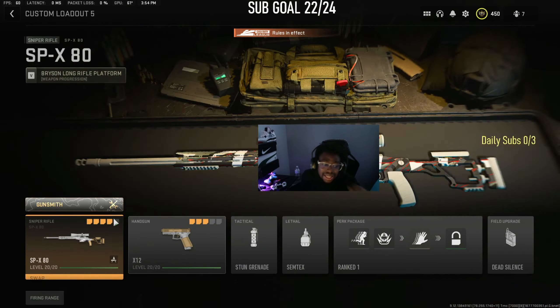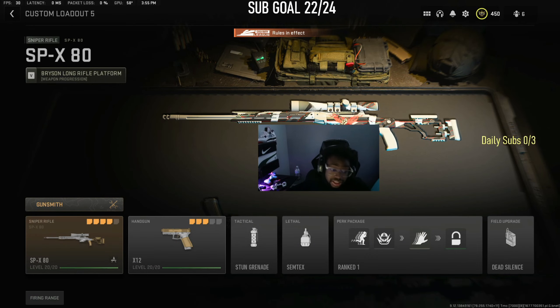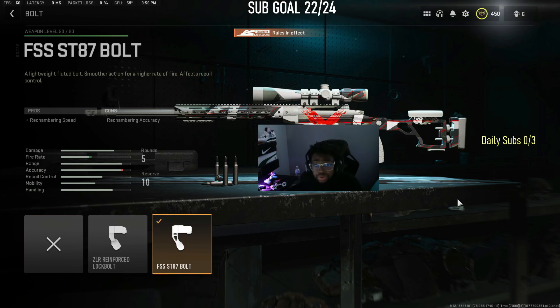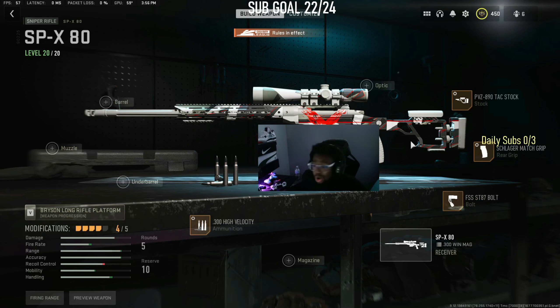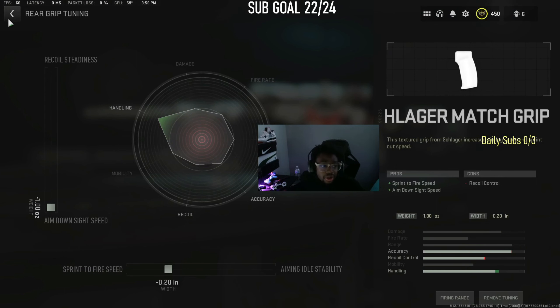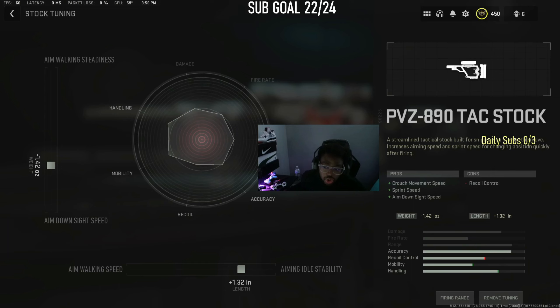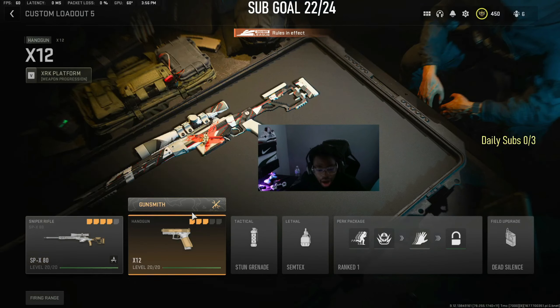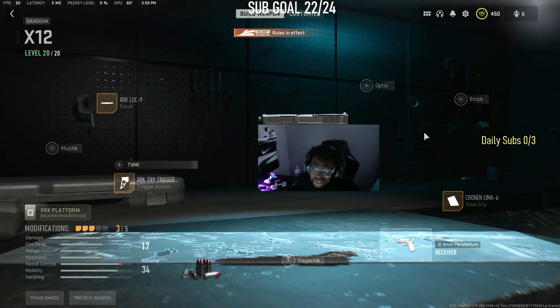Now let's get to the pistol and sniper — last but not least. This is for my SnD demons. I use the SPX; there are other snipers you can use but I'll give you my sniper tuning. Come pull up to the streams — I got people at every rank, gold, silver, diamond, platinum, crimson. For the scope, find your own preference. I use no scope but if you have a recommendation let me know. That's my sniper class.